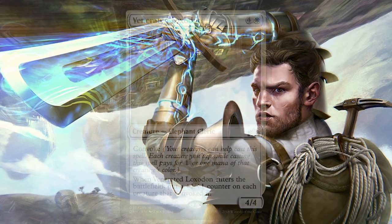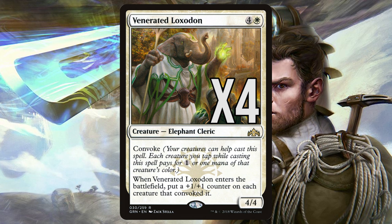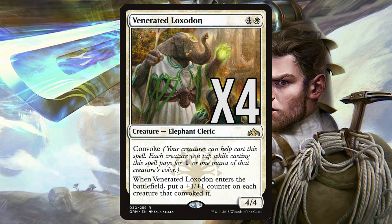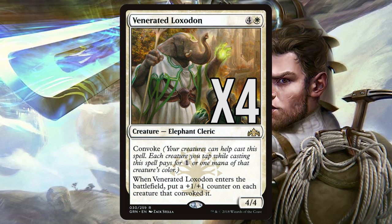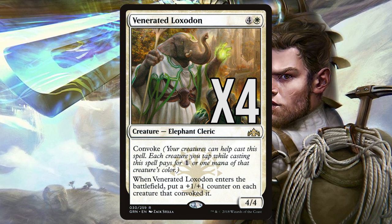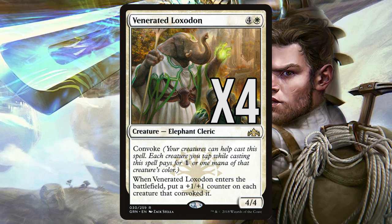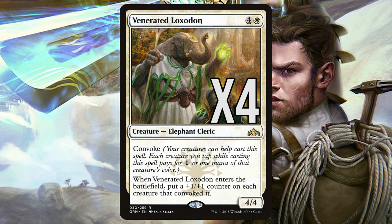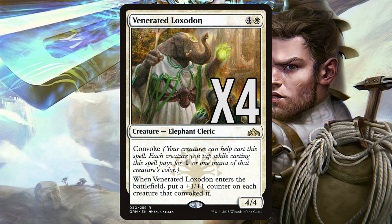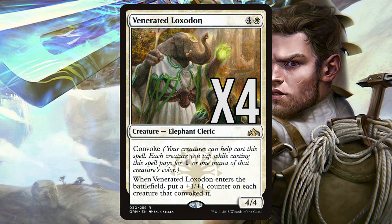At the top of our curve we have Venerated Loxodon. This 5-mana 4/4 has Convoke, meaning that each creature you tap while casting this spell pays for 1 generic mana or 1 mana of that creature's colour. So if you have 5 creatures out, this Elephant Cleric will cost you 0 mana if you tap your team. While this may seem counterintuitive in a deck that wants to always be attacking, the fact that you get to put a +1/+1 counter on each creature that convoked it more than makes up for the turn taken to cast it. You don't even need to Convoke many to get great value — even Convoking with just 2 creatures will massively grow your onboard power. It's also worth noting that a 4/4 body is quite substantial in this format for both offence and defence and against removal.